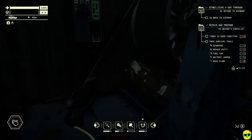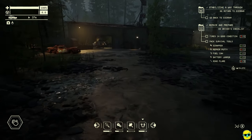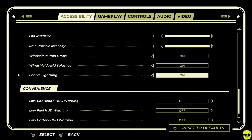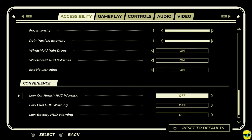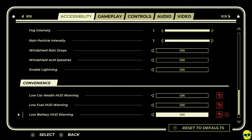She's got some wrenches and God knows what. So I'm going to actually go to the settings. These are some things people were telling me about — convenience settings. Low car health HUD warning, low fuel HUD warning, low battery HUD warning. These might be nice. I'm going to try playing with these on.